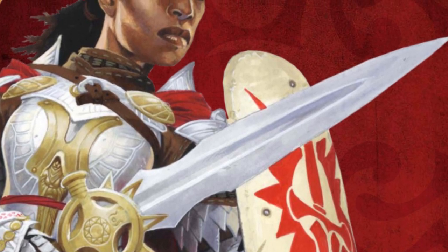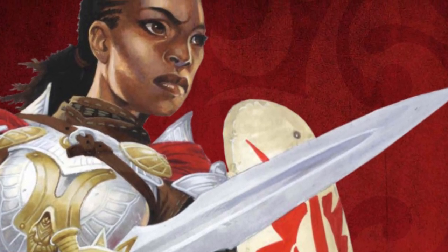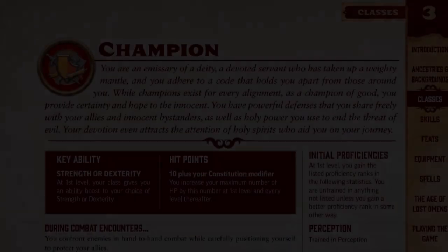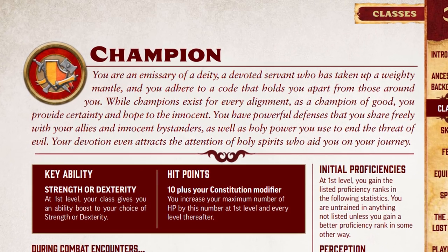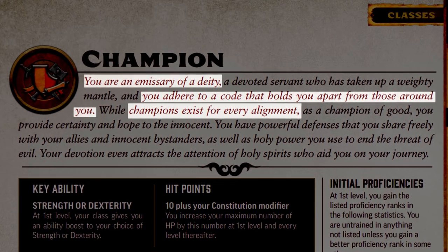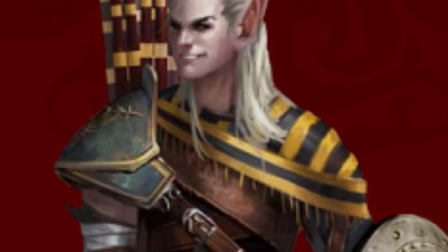Typically, paladins have been restricted only to good alignments, and are well-known as the goody-two-shoes in the party. Sworn to destroy all that is evil, their role-play is often seen as restrictive or detrimental to the rest of the party. Champions, on the other hand, are a much more general term for the class. To quote page 105 in the Core Rulebook: Champions are an emissary of a deity. They adhere to a code that holds them apart from others. Champions exist for every alignment. While the Core Rulebook mostly goes into detail on good alignment champions, you're free to make a champion of any alignment following any deity. These characters will defend themselves and their allies as best as they can. So let's get started and check out what champions have available at level 1.